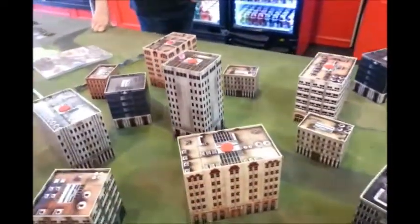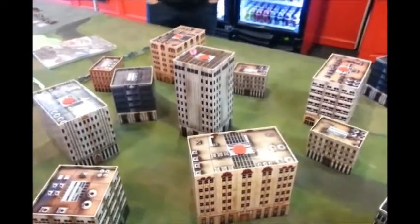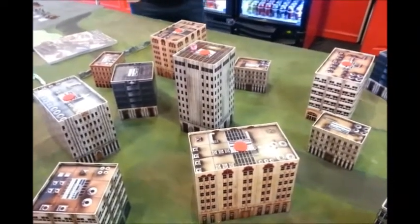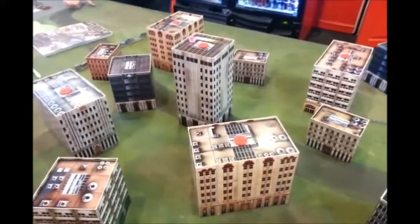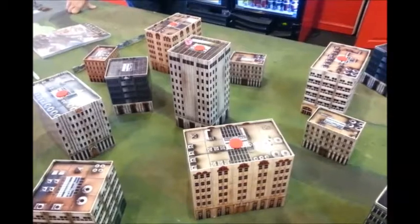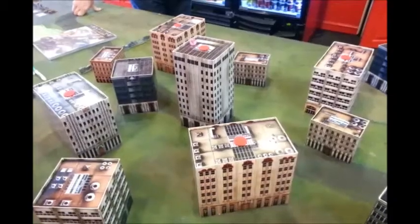We've got a bunch of buildings. Any building with a red objective on top — those aren't objectives, those are focal points. The way you win the mission: if you have a unit within six inches of a focal point, you get a victory point at the end of the mission. And if you have the most points value of units near a specific focal point, more than any other player, you get an additional two victory points. So you want to win the focal points, but you also want to contest the other ones.